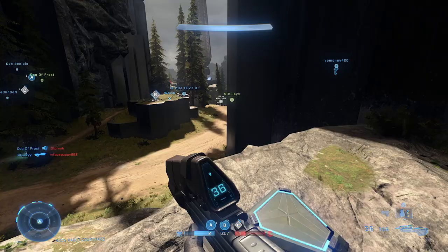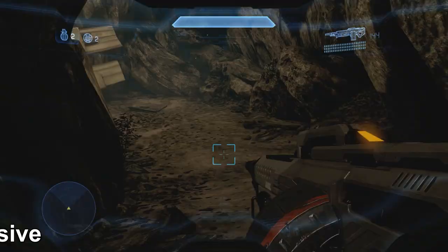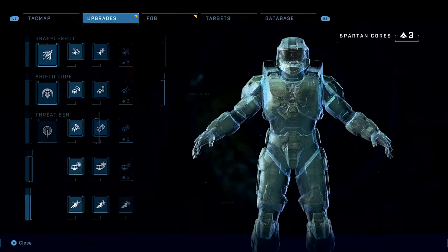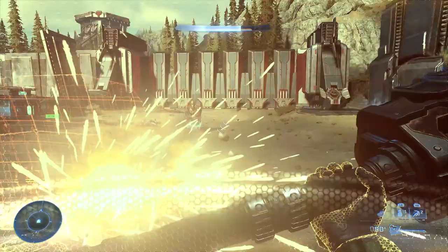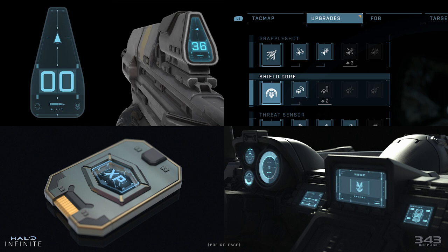The way the HUD is used in Campaign is often different from Multiplayer. In Multiplayer, a HUD is there to quickly relay vital information to the player without being obtrusive. In Campaign, it's an additional tool for storytelling, engagement, and immersion. One major way Halo Infinite is doing all that is through the new Visor OS. The development of Visor OS was born from earlier work that started with the Assault Rifle's digital display. As more UI elements were designed, certain patterns emerged, and eventually the team began fleshing out design language and elements for the Visor system.